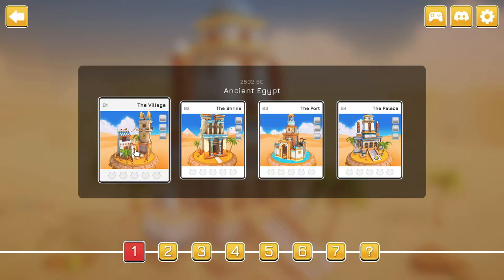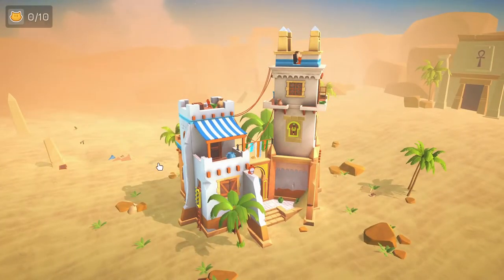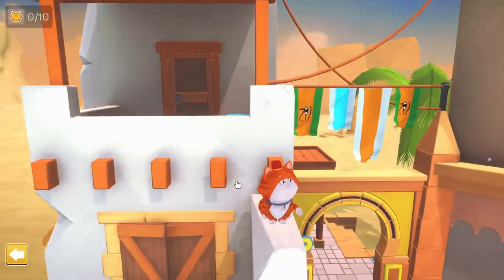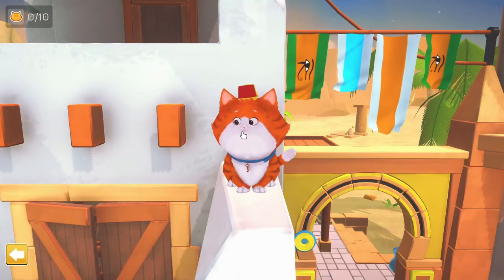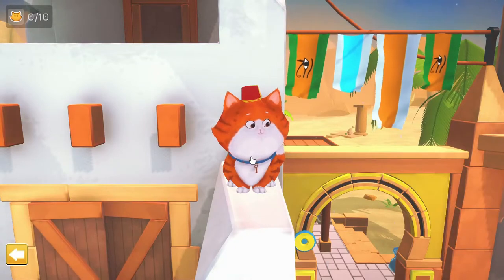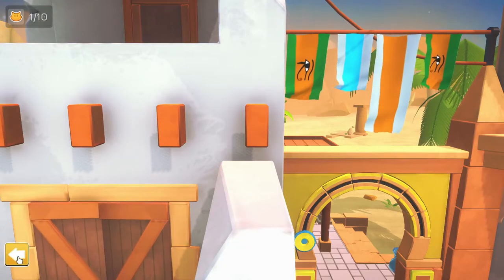Let's jump into the village. I do remember this — I probably can't remember how all the puzzles work, but I remember playing this. Look at this little cutie, they're so adorable. I think all the kitties pretty much look like this, but they'll have different hats and accessories. Very cute.